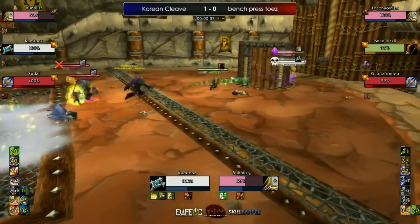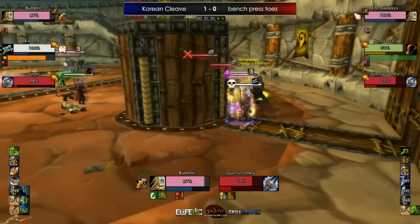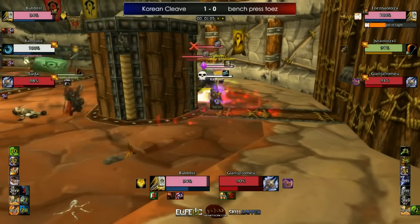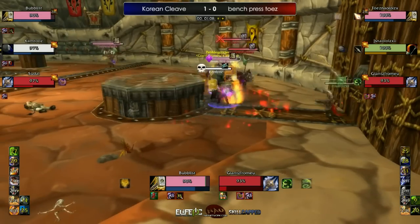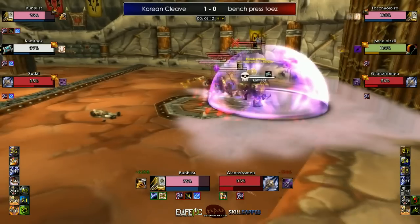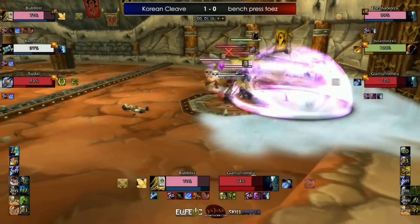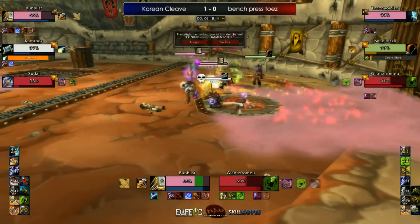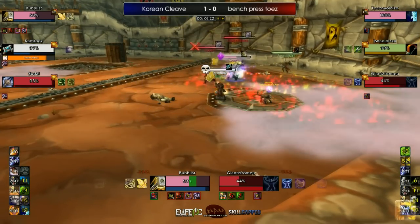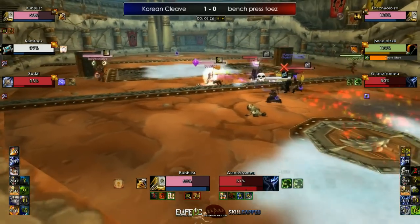The Rhett Paladin is at 55%, goes behind the Pillar, even trying to give himself some Flash of Lights. Now the Priest is stuck in a game. I expect to see this Rhett Paladin turtle here for his Sacred Shield to come back up — that'll give him a window to go aggressive, where PHD is going to have a harder time finishing the kill on him. Right now he has nothing left defensively, but if he can get that Sacred Shield up. Right now there's a Fear on Toes, so they're getting a lot of damage on Giants. If Bubblis lasts until his next Sacred Shield, he'll be in somewhat good shape.